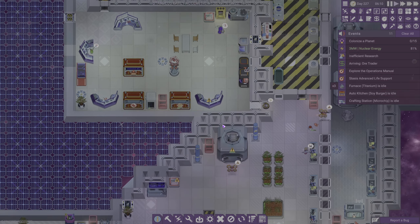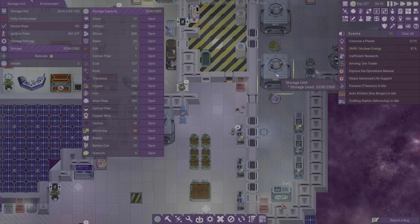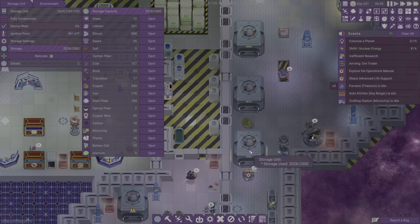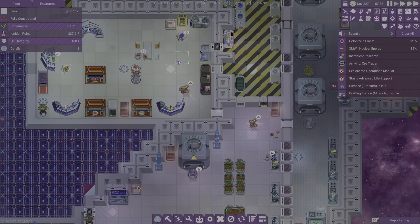I thought someone hauled that meal off somewhere else. Let me check — did you haul that meal off to another one? Okay, I don't see the survival meal anywhere so I'm going to say no. We might need another refrigerator, but my thought is to see how much the survival meals sell for — maybe they'll sell for a lot. Keep waiting for more entertainment stuff to be added because this is kind of sad.